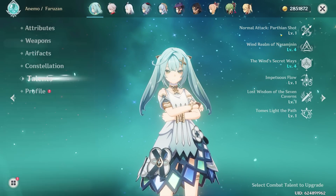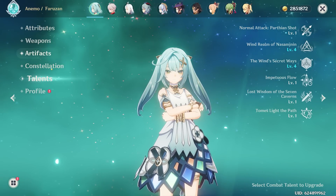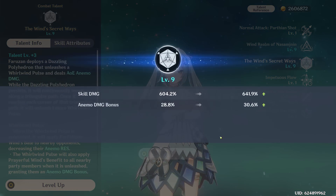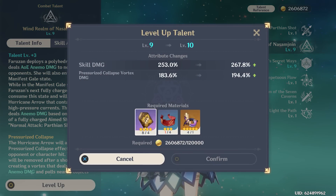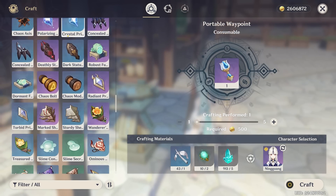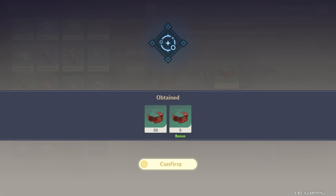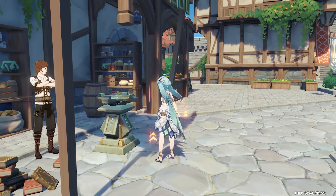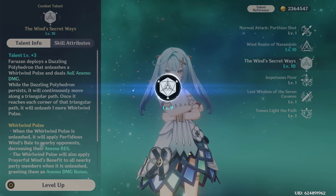Next we're going to start leveling up her talents. I'm not going to worry about her normal attack — I know for most Faruzan builds you actually do want to level it up, but because I have the C6, I'm not going to bother. So let's level up her E first and then her burst. Because we have that nice C6, we're also going to get three extra levels on both talents. I need to craft some Red Branches first — I have so many trimmed red silk headbands, so let's just craft 20 of them. We got 20 headbands, and we're going to get both her skill and her burst up to level 10.